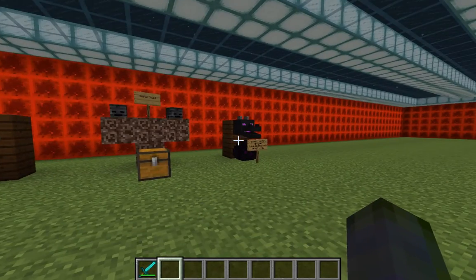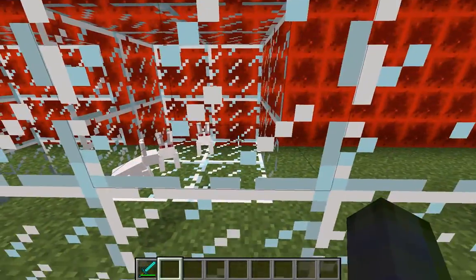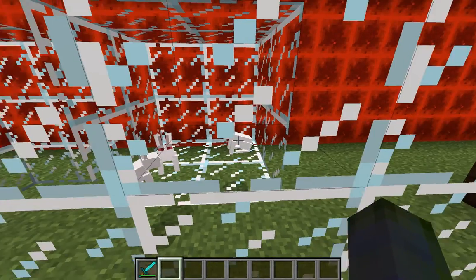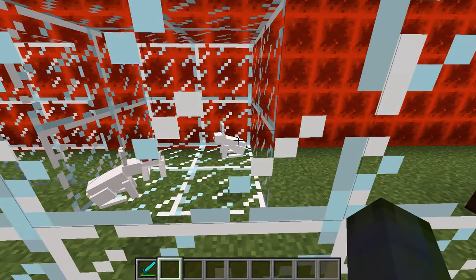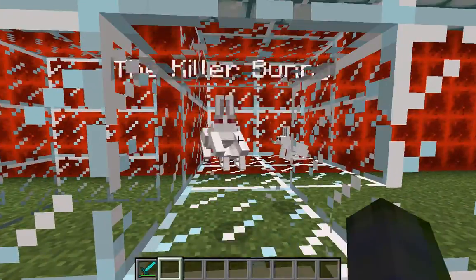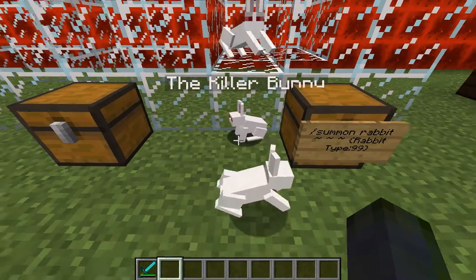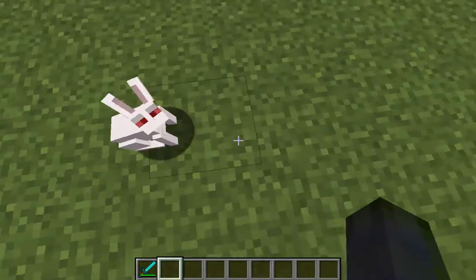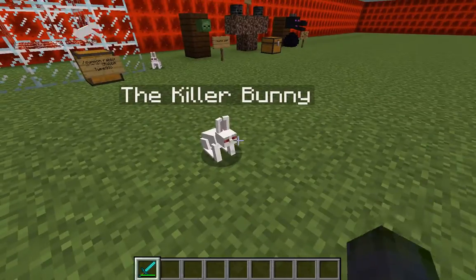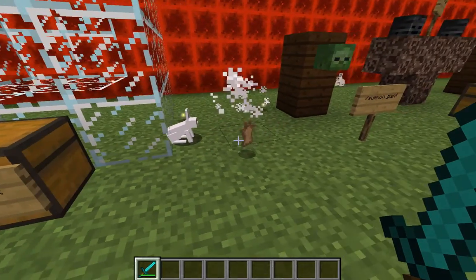I'm going to start off with one of the more unique creatures: the evil evil rabbits. If you look at them — it's kind of hard with the glass in the way — they've got red eyes and they're white. The killer rabbit. Now they're free; being in creative mode I'm safe from their attack.